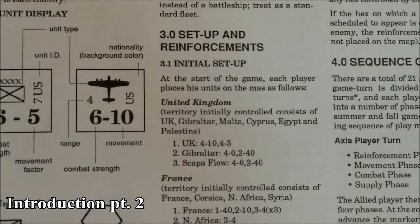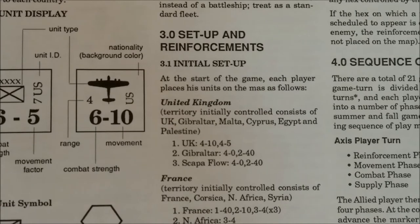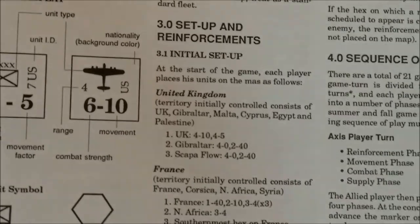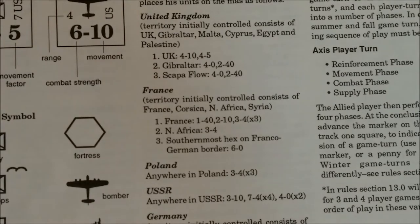For Setup and Reinforcements, you have the initial setup at the start of the game. Each player will put his units on the map in the indicated places — the United Kingdom, Gibraltar, Malta, Cyprus, Egypt, and Palestine — and it gives you the number and type to be set up in those areas. You have pretty much a free setup. You don't have to put units exactly where they say, but in Scapa Flow, which is only a one-hex island, you're going to have to put those units. It also indicates French units set up in France, Corsica, North Africa, and Syria with the indicated units.